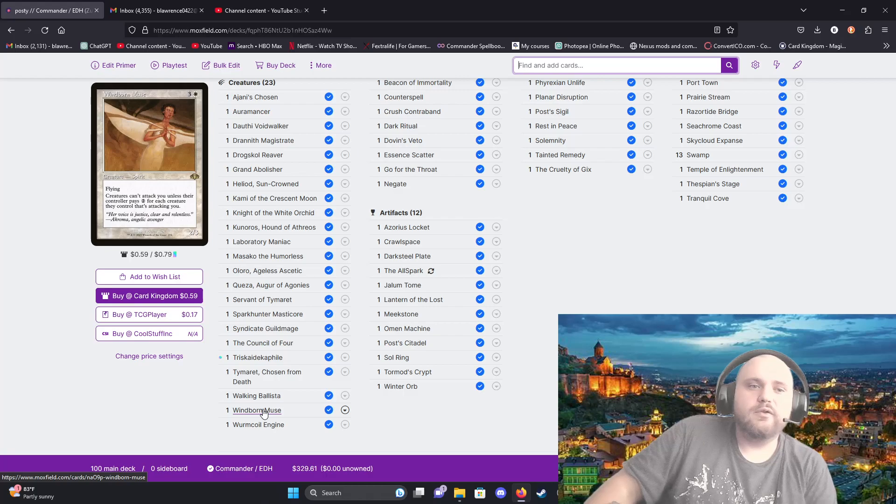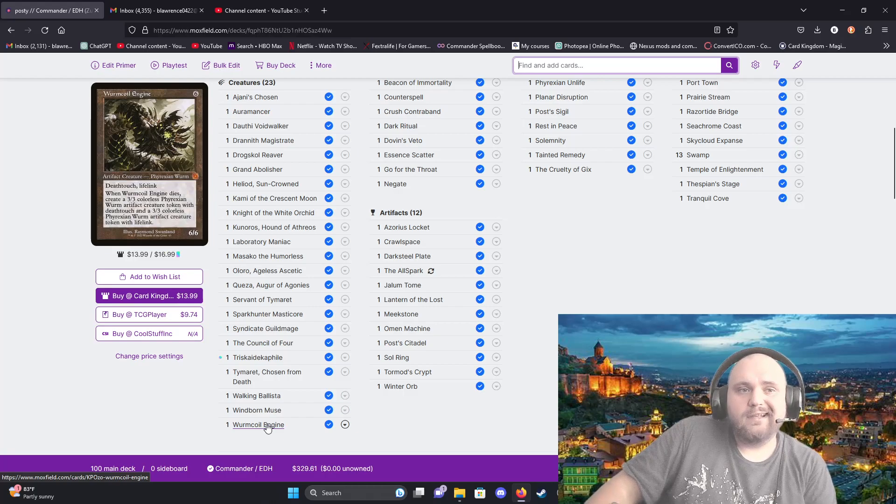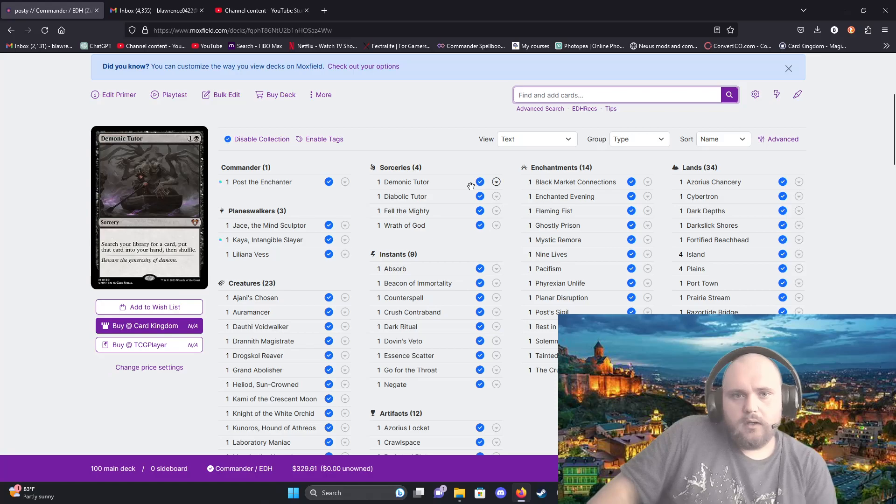Windborn Muse — creatures can't attack you unless their controller pays two mana for each creature they control that's attacking you. It's flying, one white and three generic. Worm Coil Engine has deathtouch and lifelink, and when it dies you create two Phyrexian Worm artifact creature tokens — one gets deathtouch and the other gets lifelink. Very useful for six generic.